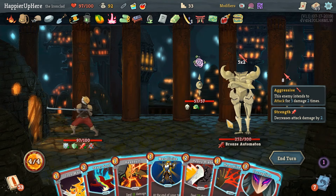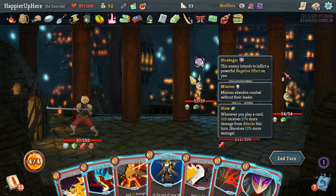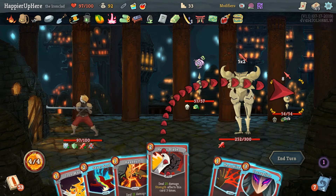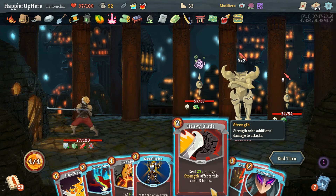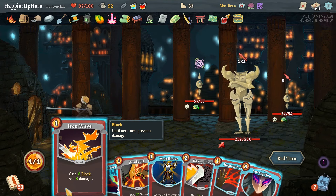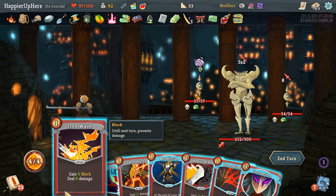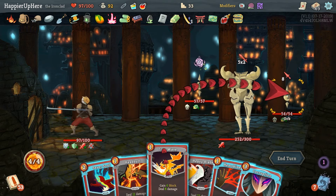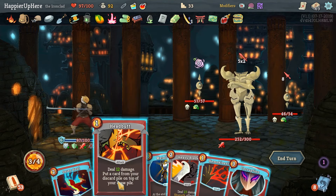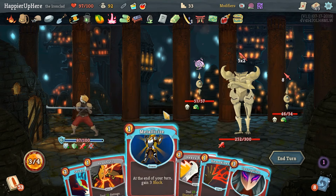We only have six block. Six plus four plus four plus maybe three - maybe we can kill the backliner: 25, no... 45 with the Fire Potion, and then Iron Wave would do another eight. That might be enough with the slow debuff, so let's do Iron Wave. We now already have 10 block. 27 more - we should be fine. We won't be able to play Corruption though, which is fine.